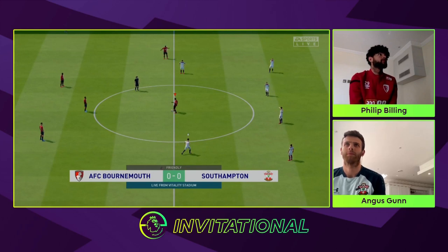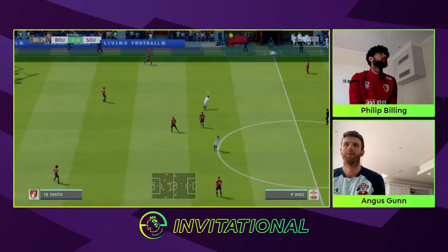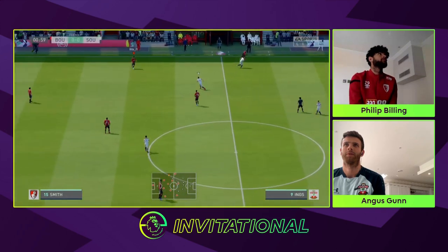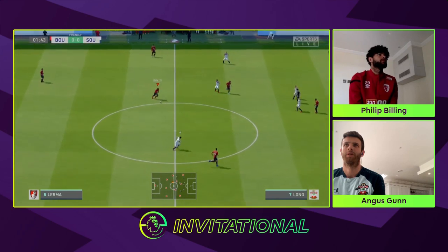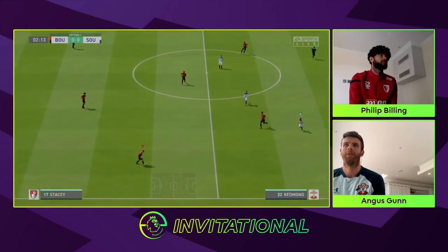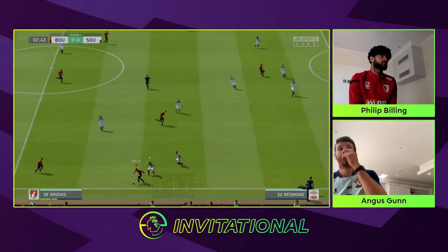We can finally start the game — Bournemouth versus Southampton, the South Coast derby. The winner of this will go on to play Neil Mopay. It's Philip Billing versus Angus Gunn. Both teams are rated 85 overall. We are playing on 85 mode, meaning that everybody starts off with a flat playing field with a maximum of three-star skills, so there's no unfair advantage.